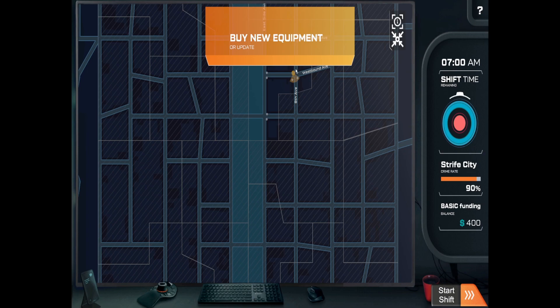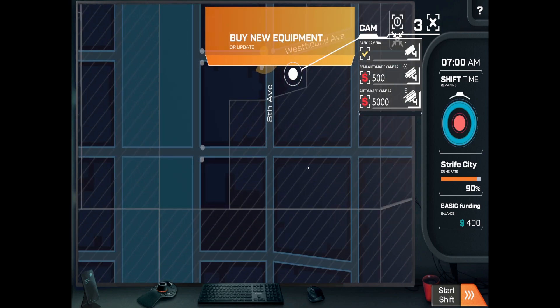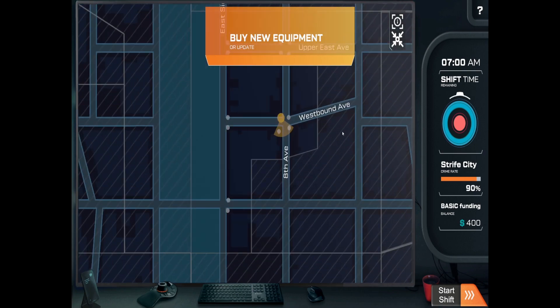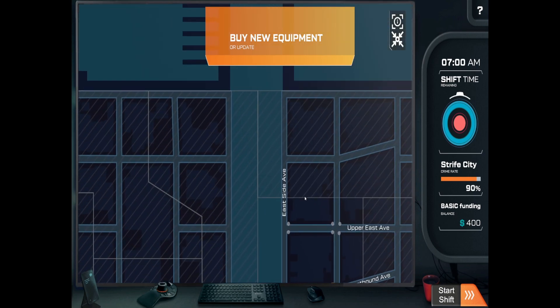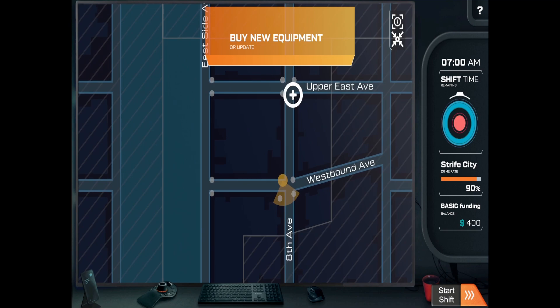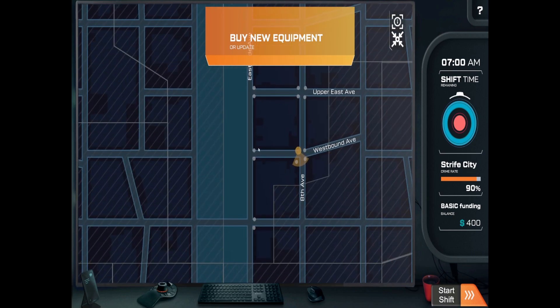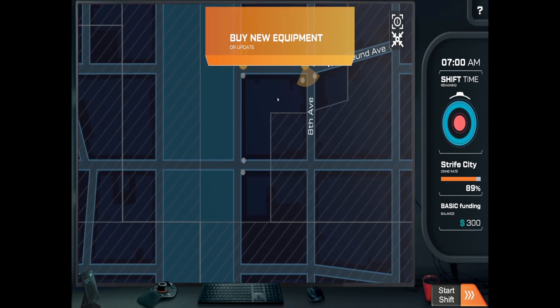I need to figure out how to buy equipment. Crime's at 90%. I'm adding cameras to various areas. I've only got $100, so let's do a basic camera there and click OK. Now I have two cameras. How much money have I actually got? Okay, I've got $300.